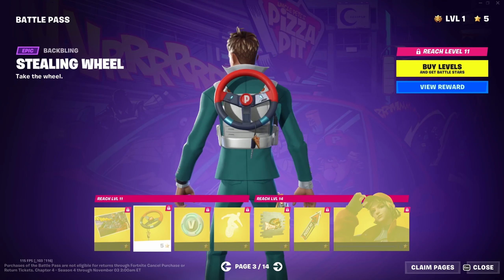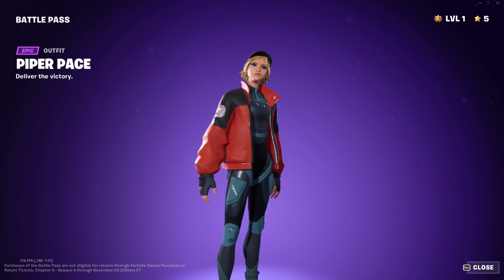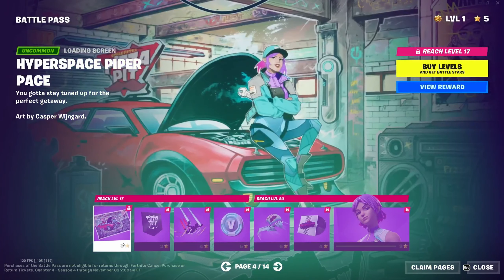The pickaxe sounds kind of generic — like wood hitting, which we've had before. The Piper Pace outfit looks interesting; I like how it's a tactical suit that just happens to have the Pizza Pit delivery outfit over it, and she has a default animation with bubble gum, which is kind of cool. I'm not the biggest fan of the Pizza Pit and Der Burger aesthetic in general, but it's a nice enough look and I like the idea behind it. Then we've got Hyperspace Piper Pace and her loading screen.